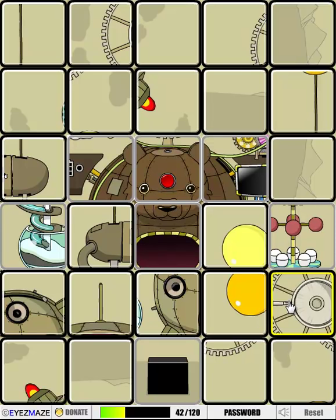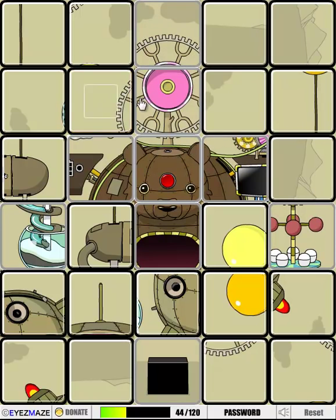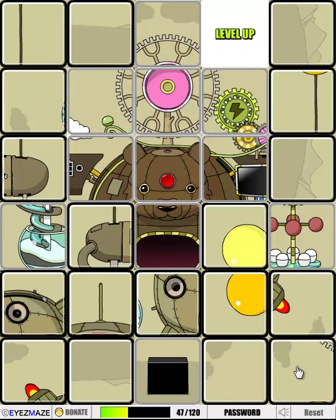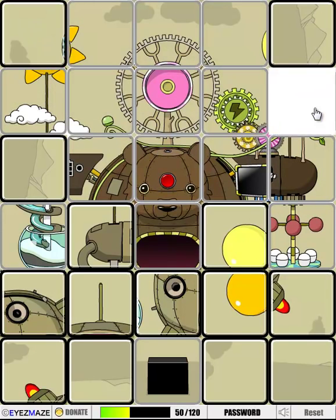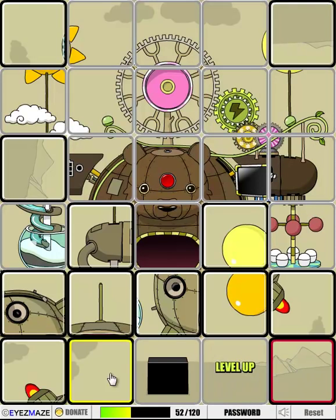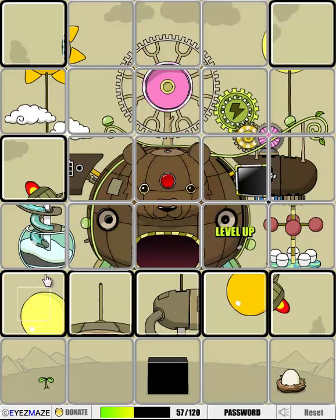Okay, then. There we go. Am I doing this right? I assume I am. Ha ha ha! I apologize, this is probably really boring. That was the wrong one. Ooh. I think I'm getting good at this puzzle. Ooh! We got an egg! Does this egg do anything special, perhaps? Balloon.